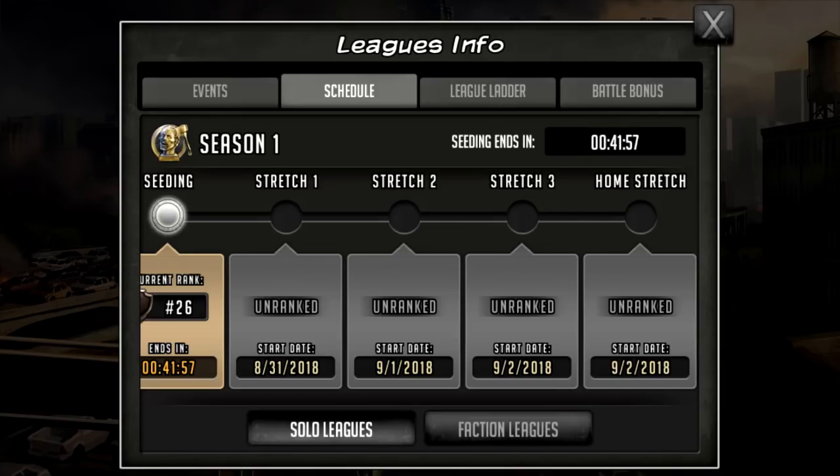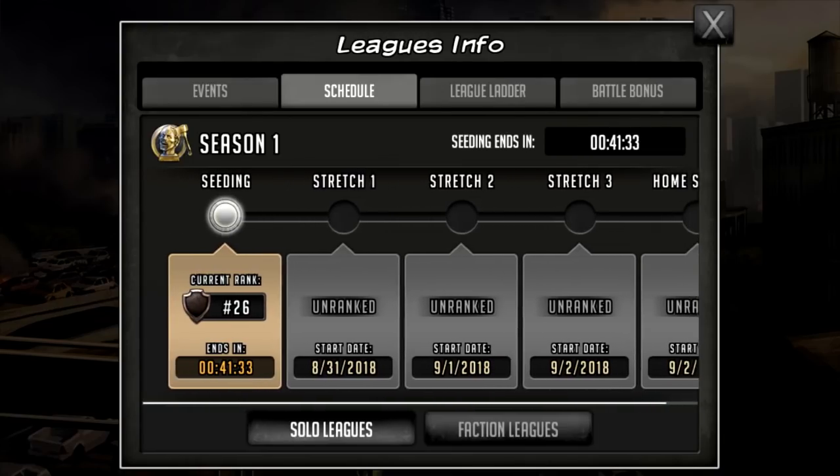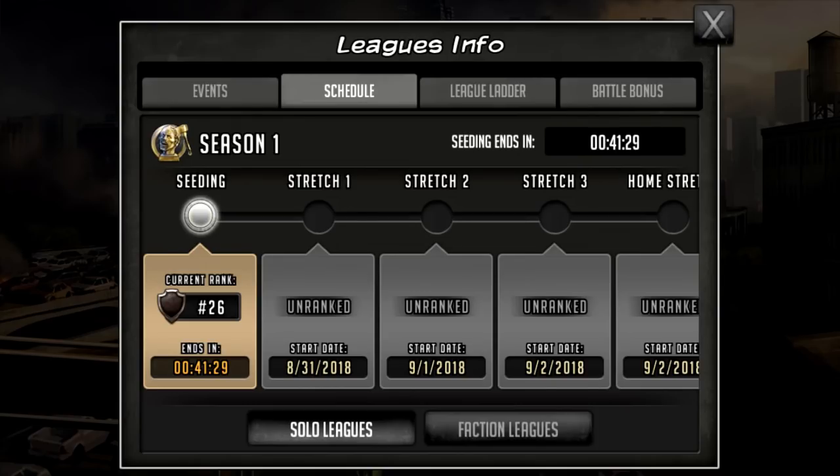Right now it's one day per stretch in beta, but when it goes live it'll be one week per stretch, lasting eight weeks total. You can only be promoted or demoted during the stretches — in the home stretch you're locked into whatever part of the league you're in. The very first season will have a seeding week to grade players and determine where they should be placed within the leagues.